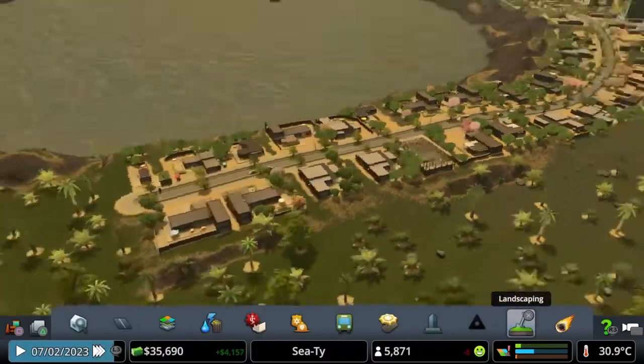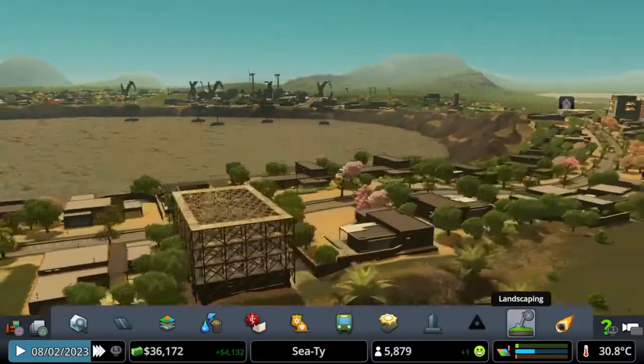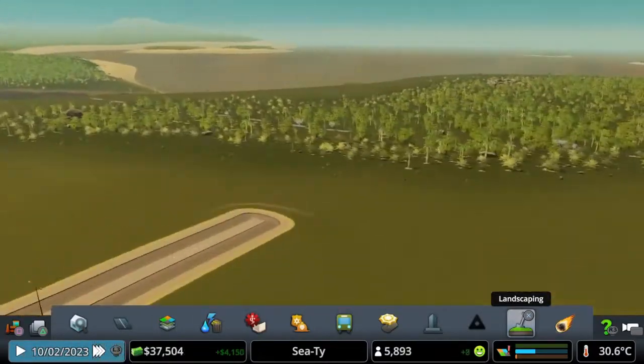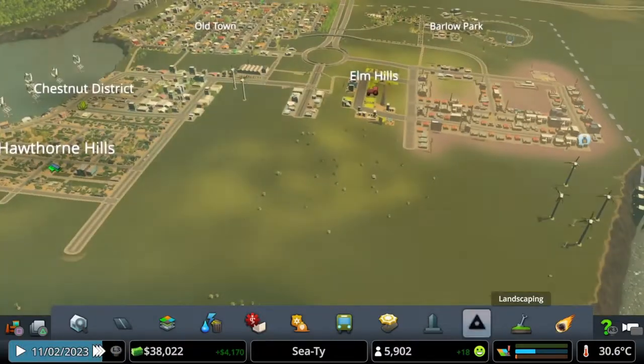We're using the paths a lot, so that's good. All these houses are built back in now which is nice — I do like this style around here. I think that really does suit the area, having quite low houses. Industry wise, we could build the forestry up here; to do that I'm going to need to connect up this road.